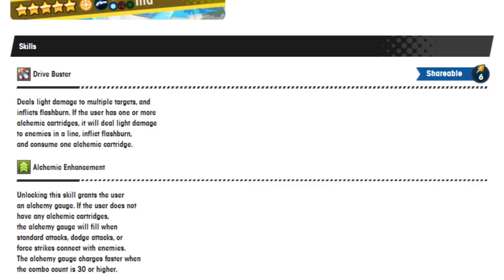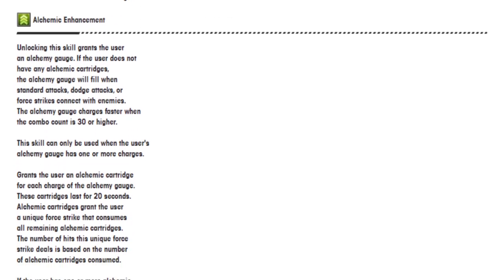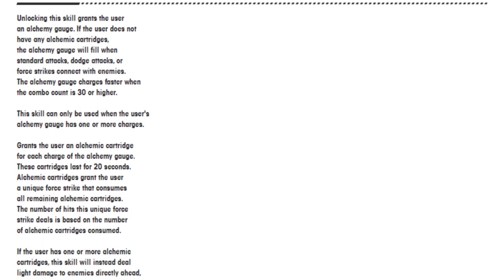We got Drive Busta — deals light damage to multiple targets and inflicts flash burn. If the user has one or more alchemic cartridges, it will deal light damage to enemies in a line, inflict flash burn, and consume one alchemic cartridge. Alchemic Enhancements: unlocking the skill grants the user an alchemic gauge. If the user does not have any alchemic cartridges, the alchemy gauge will fill with standard attacks, dodge attacks, or force strikes that connect with enemies. The alchemy gauge charges faster when the combo count is 30 or higher. This skill can only be used when the alchemy gauge has one or more charges, and grants the user an alchemic cartridge for each charge. These cartridges last for 20 seconds.